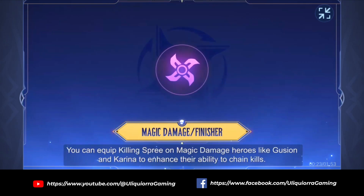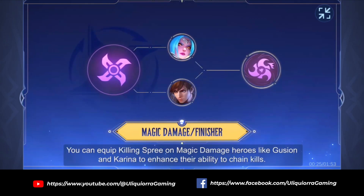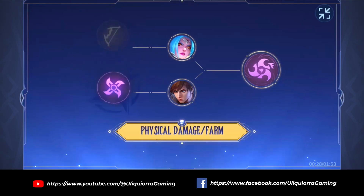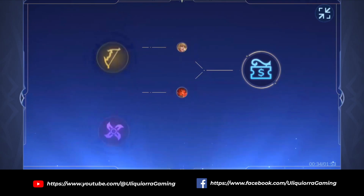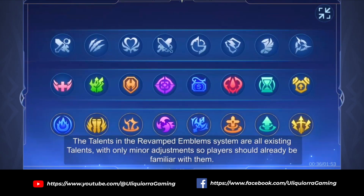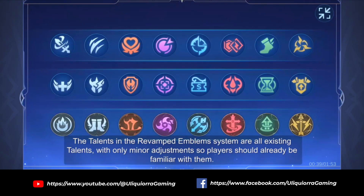You can equip Killing Spree on magic damage heroes like Fuson and Karina to enhance their ability to chain kills, or equip Bargain Hunter on physical damage heroes like Leila and Aulis so they can acquire equipment faster. The talents in the revamped emblem system are all existing talents with only minor adjustments, so players should already be familiar with them.